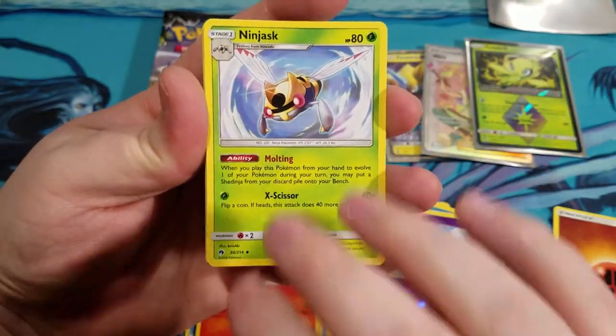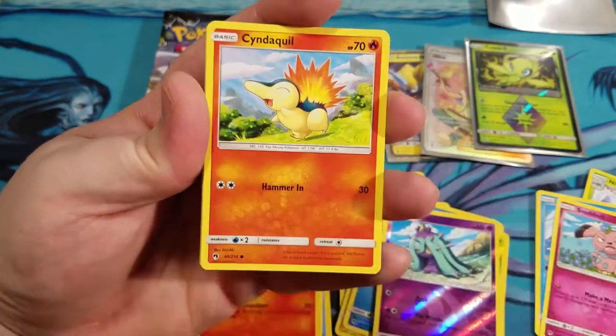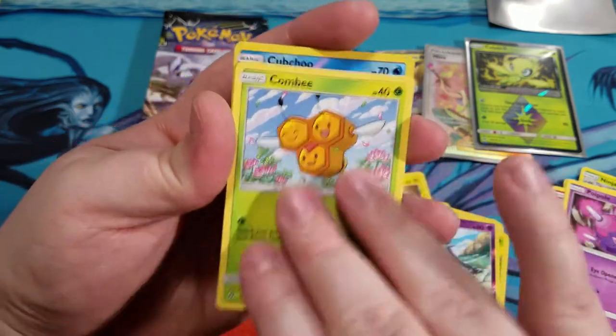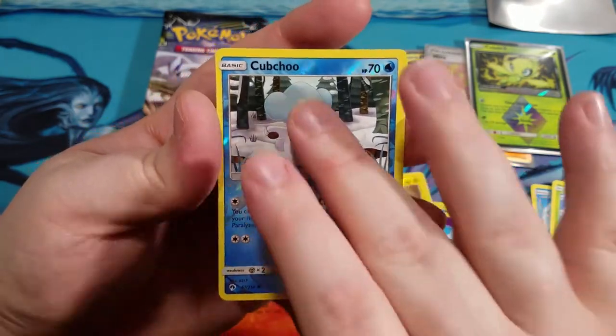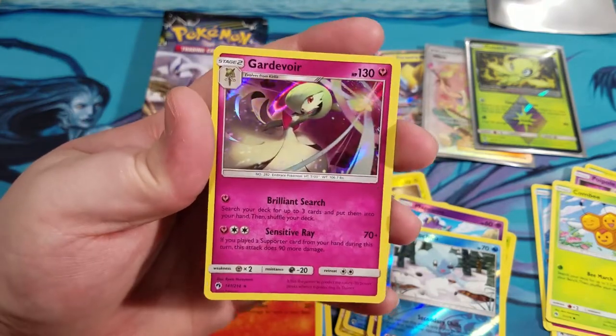We got a Ninjask. Fairy Charm. Mantine, Snubbull, a Marini, Cyndaquil, Poipole, Combee. We got a Cubchoo. And a Gardevoir hollow.